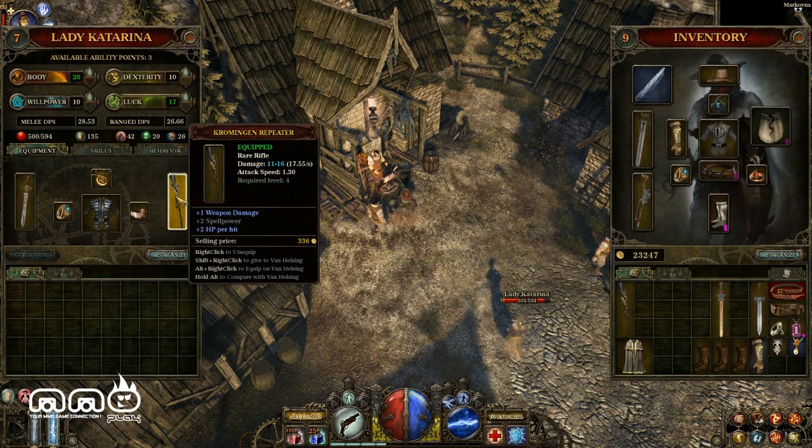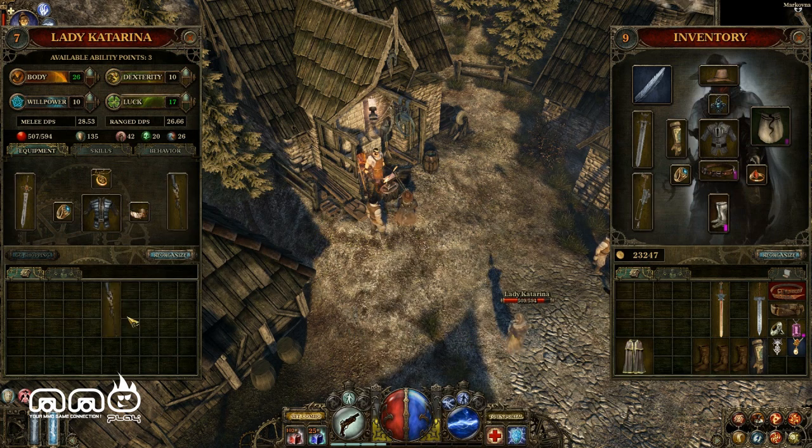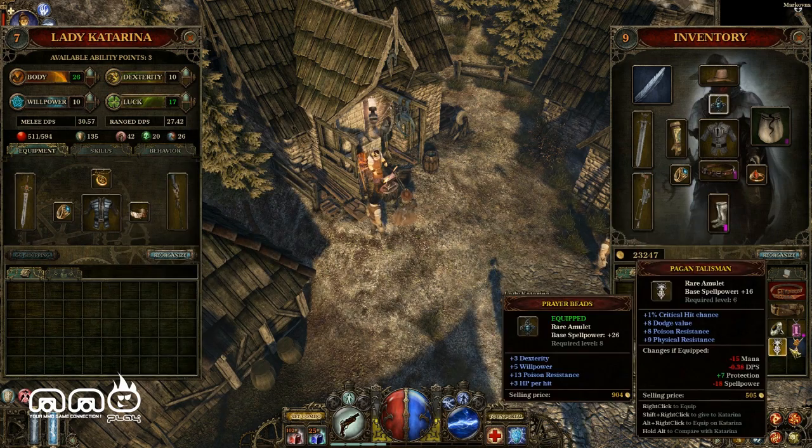You can see she has an inventory too. 17.55, 16.25 — a lot of critical damage. I'm going to give her the gun. I actually have her meleeing, so the actual DPS matters.